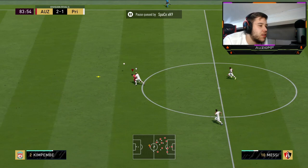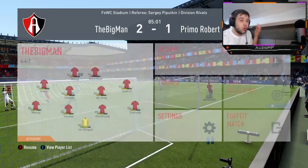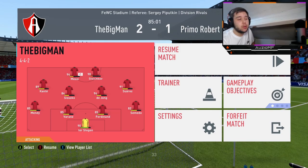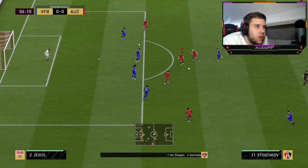Beautiful pass there. I can't believe we didn't get a better finish there. What a pass — that is beautiful, honestly. I had to turn him and obviously didn't see him move the keeper. I saw he did move the keeper but didn't acknowledge it, thinking the ball would still go in. But that is a beautiful pass from Stroikov. When his stamina starts to get very low, you can move him into a CAM position and he can play balls like that.